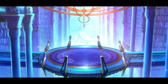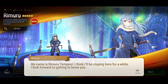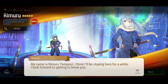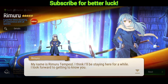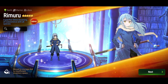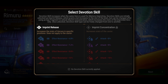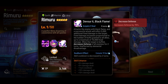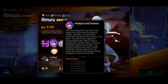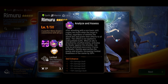Got the first copy at around 80 summons. His memory imprint gives Effect Resistance for the team, and attack for himself. Regarding his damage — he deals fixed damage, which is unaffected by crit chance and crit damage. So I think building him bulky on counter set makes sense, especially with the random buffs.